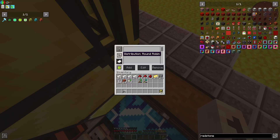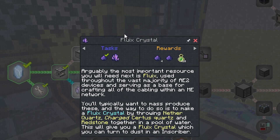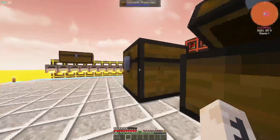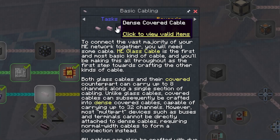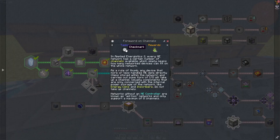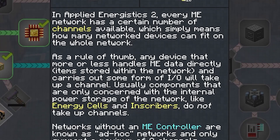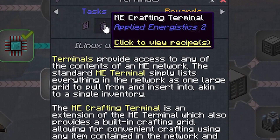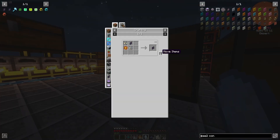The next thing on the AE2 to-do list is making fluix crystals. This part is easy - we just throw in our charged certus quartz crystals and the flux dust into the water, then collect the fluix crystals. The basic cabling quest was also quite easy; I just followed the recipes to make each cable and checked the quest as complete. After those two quests we get a rundown on channels, which basically tells us we can't have more than eight devices in one channel out of the ME controller - and speaking of the ME controller, that is what we're going to be crafting next.